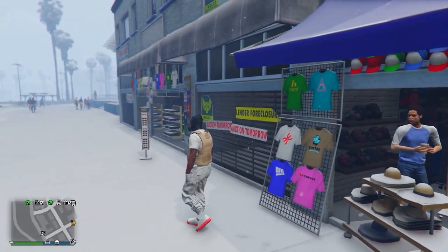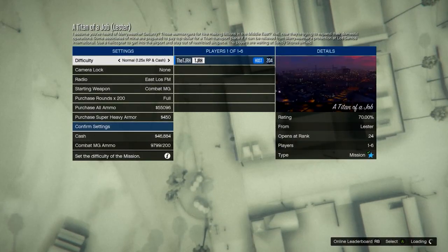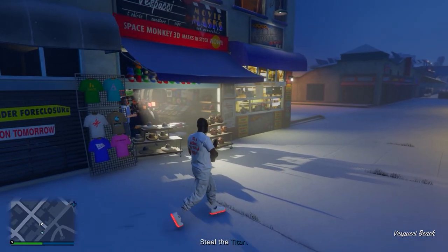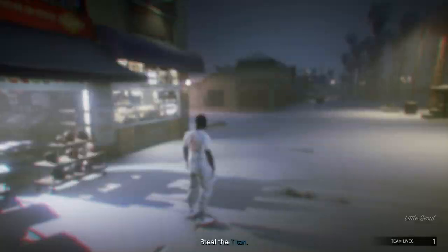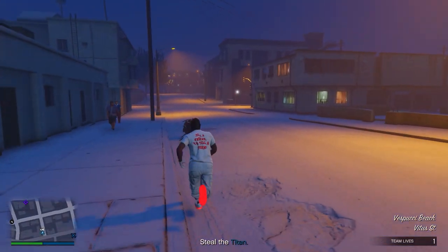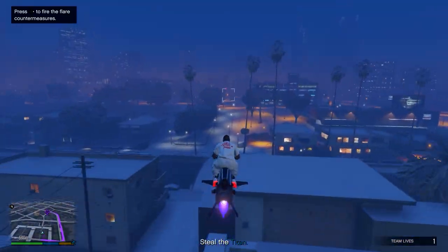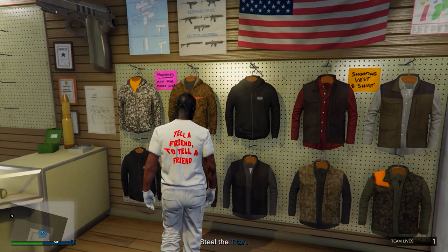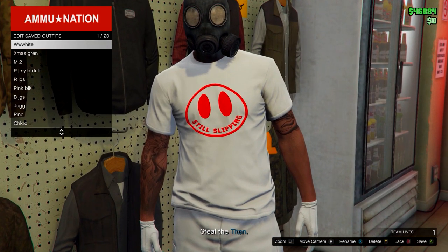Back out and open your pause menu, go to Online, Jobs, Play Job, Rockstar Created, missions, and start Titan of a Job. Once in the mission, check your map for an ammo store — if there isn't one, restart your game. Head to the ammo store, go on the menu, and save this outfit to slot number one, overwriting the save. Back out then quit the job using your phone.